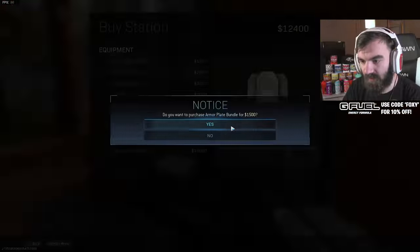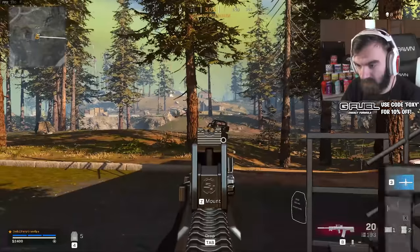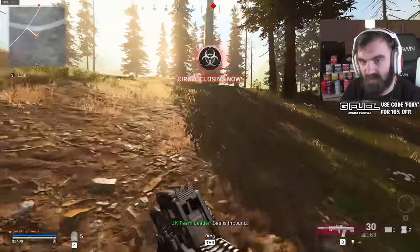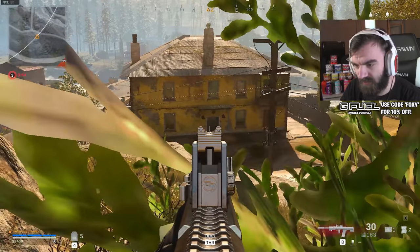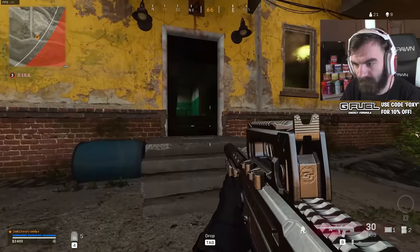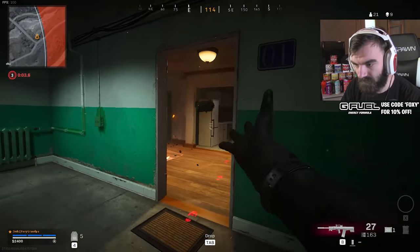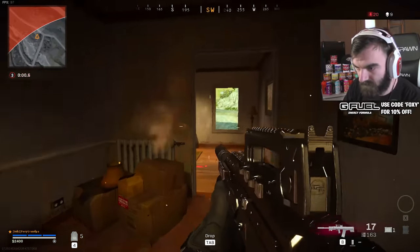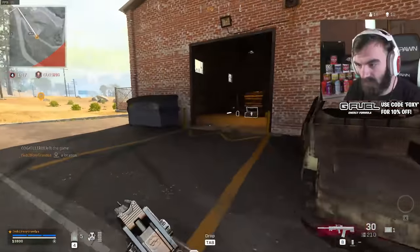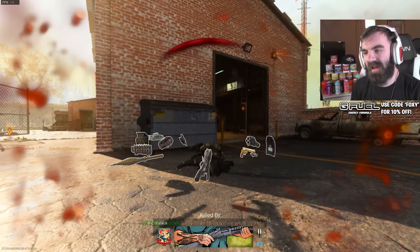We're going to buy a couple things here — buy plates, buy UAV, buy self-revive. Grab these plates. He's on top of this building over here — I just don't know where in this building he is. I saw a sniper to my right. I had a feeling there was someone in there.